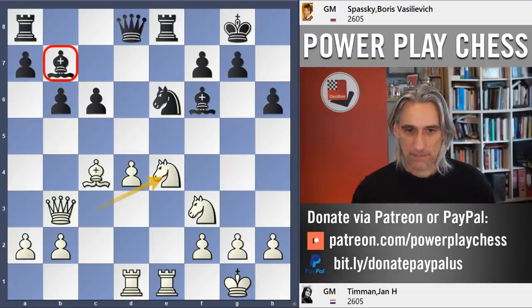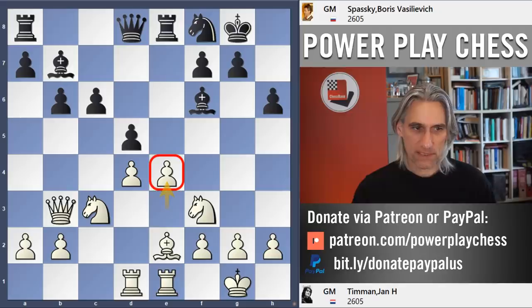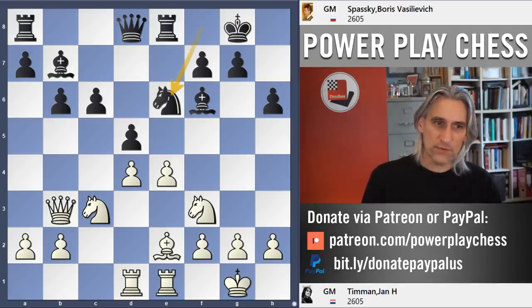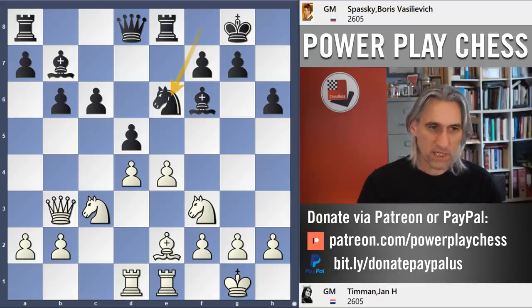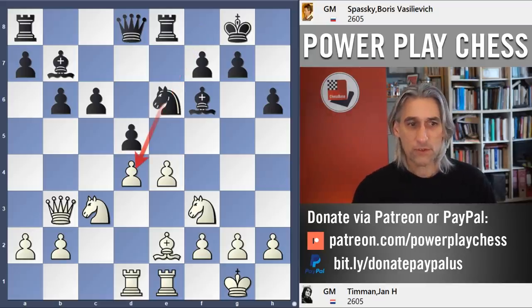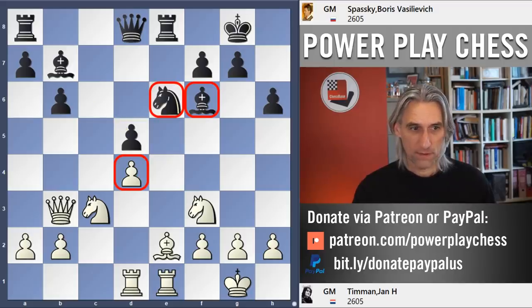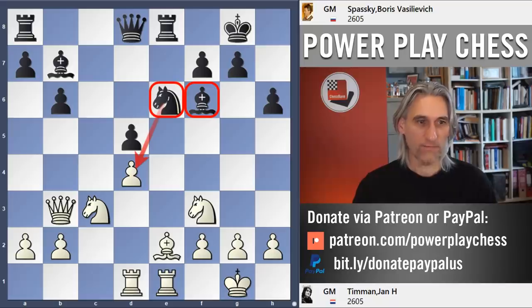Let's go back. How did Spassky deal with this pawn? Very calmly — he just put his knight on e6. Sound move. You can see this pressure here. Exchanging wouldn't do white any good at all. You can see black's pieces lined up perfectly, looking at that pawn. Black is fine there.